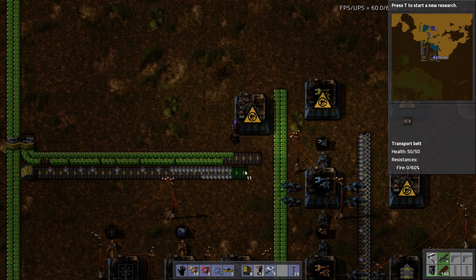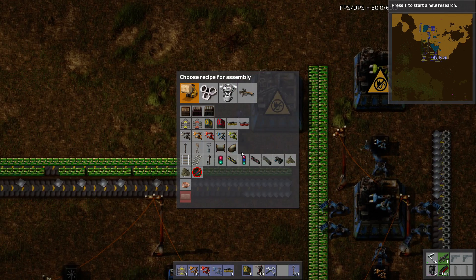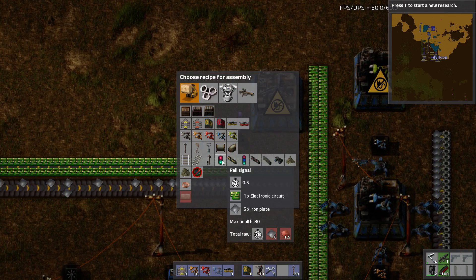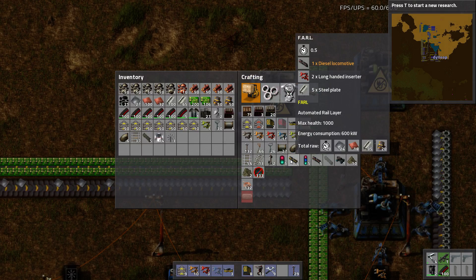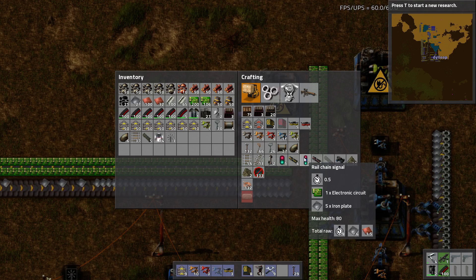Let me just extend these to about there, and this is going to be my regular rail signal — it takes circuits and iron. So it takes one circuit, five iron plates, and then the chain signals take one and five as well. They take the same amount of resources.